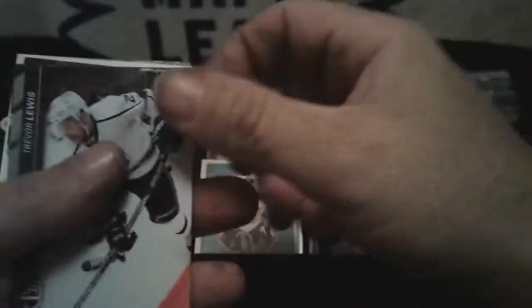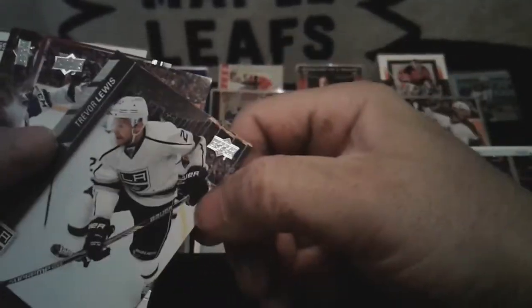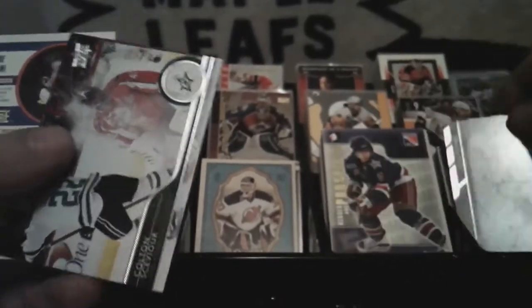Oh wait — that was the die cut! Trevor Lewis. Vincent Lecavalier. Colton Sceviour. Reggie Lemelin — Canadian scorer. Yuri Lantle — Pacific.